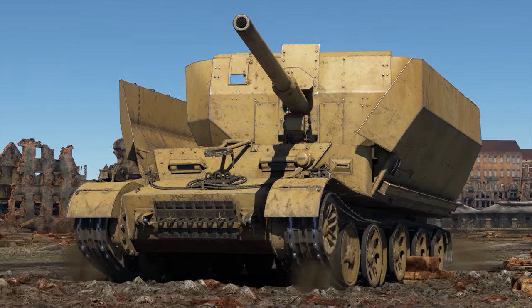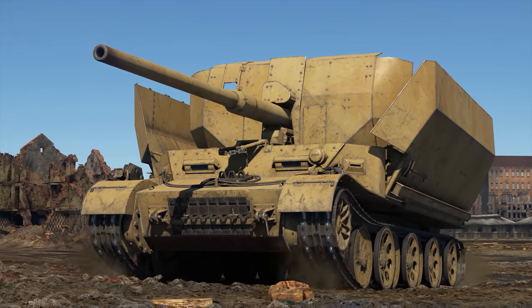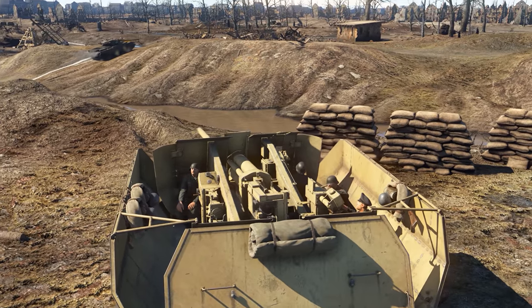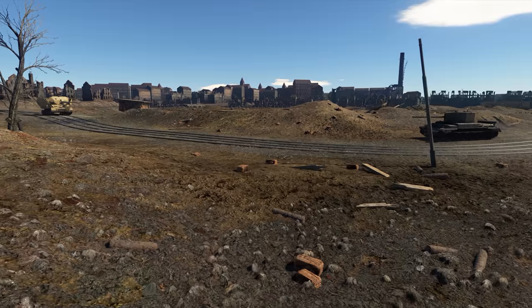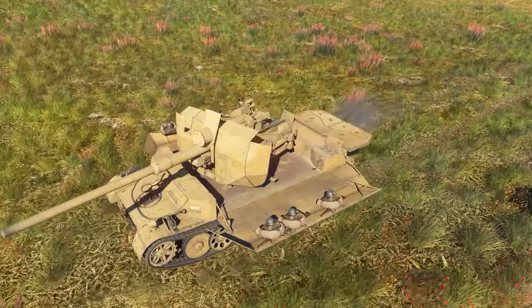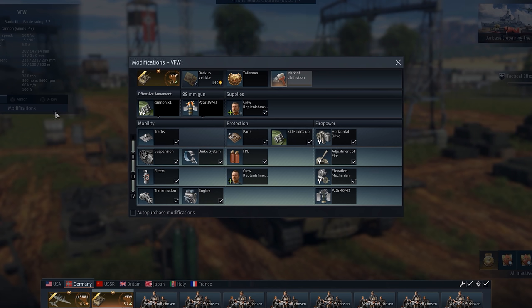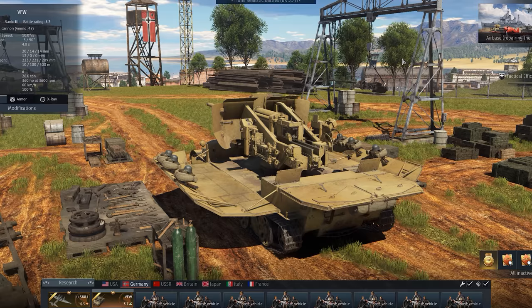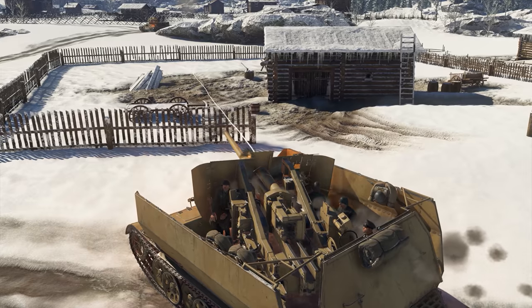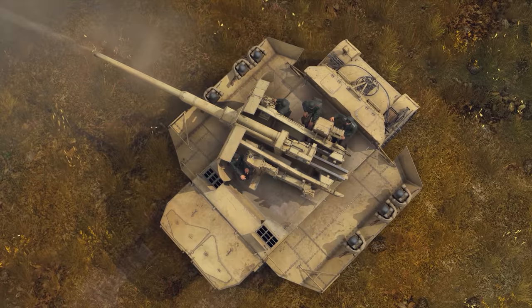The second vehicle that you can get for your first coupon is this incredible German SPAAG called VFW. It's a transformer — we made it possible for you to raise or lower the armored boards on the sides by choosing the appropriate modification in the hangar. When they are raised, you get better crew protection. When they are lowered, you are able to shoot in 360 degrees.